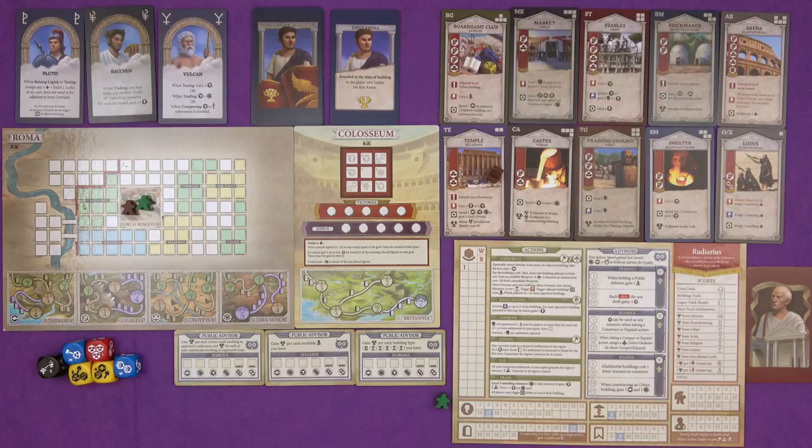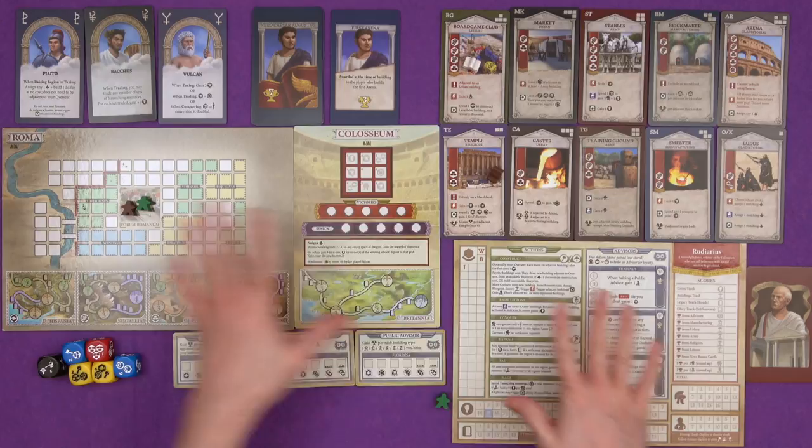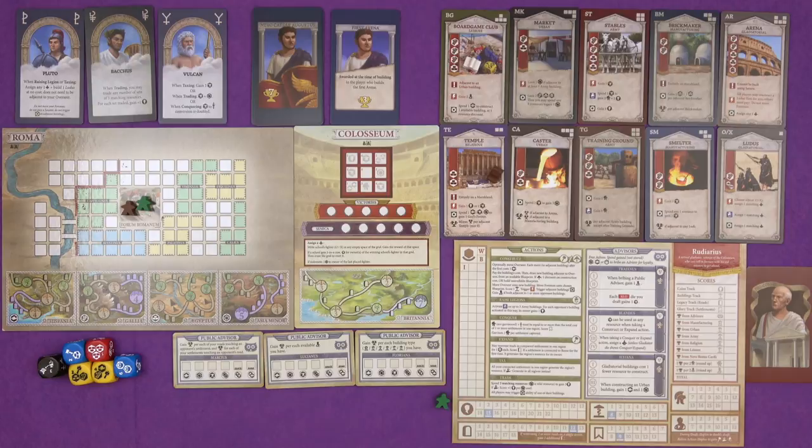I'll put a link to the campaign page in the corner and in the description so you can go and check it out, see all the final stuff, because the base game is the actual game, but all of the new components - the cards and things - if you notice any little differences, they're prototype things. It's here to give you an idea of what the new stuff will look like. If you're brand new to Roman Roll, I did an overview for the original Kickstarter that you can check out, I'll link that in the description too, but here I'll just be talking about what's new in this expansion.